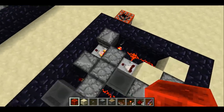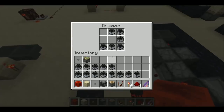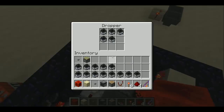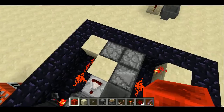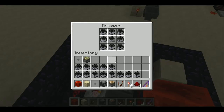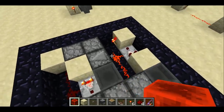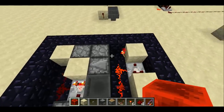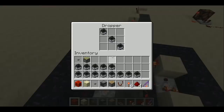Over here we have another copy of that all-or-nothing flip-flop, which allows the items in these droppers to flow back and forth. Currently the right dropper is emptying into the left dropper. Every time this etho clock pulses, we get one more item in the left dropper. Once this dropper is full, the flip-flop toggles and items start going the other way. Every time the etho clock pulses, we get a redstone signal into the dropper which causes it to drop an item. Every time this redstone line turns on or off, this observer will pulse and power the other dropper.